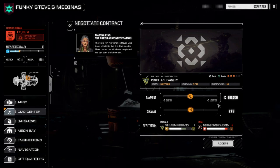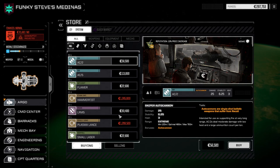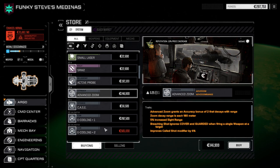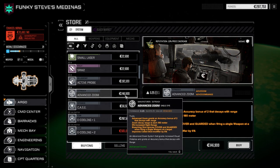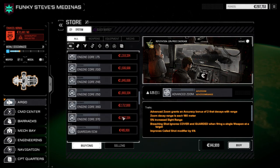We're going to need some cash because there's some stuff in the store. With the new Rotex system, it's important to have the ability to see your opponents and have better accuracy. There are a few cheap things here you can get for like $146,000. So there's advanced zoom - gives you an accuracy bonus of two that decays with range every 180 meters, gives you increased sight range, improves your called shot modifier, and it's only 0.25 tons. There's a bunch of these different things.